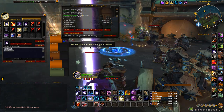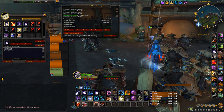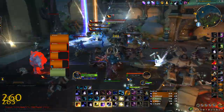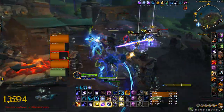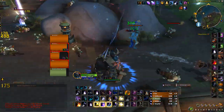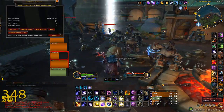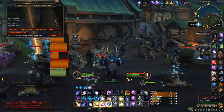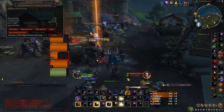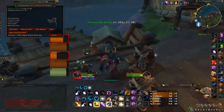Basically, how we're going to do this farm is using this macro right here — clear target, target enemy, cast Moonfire. This will make you target the closest enemy, so you can run around spamming this macro and make it a more AFK, relaxing farm instead of clicking each mob. You can also make a mouseover macro for Sunfire and just move your mouse over mobs to pull them from a distance without clicking them.